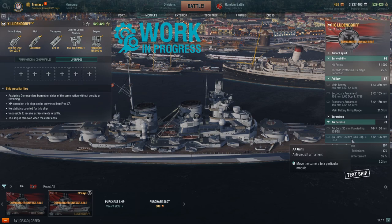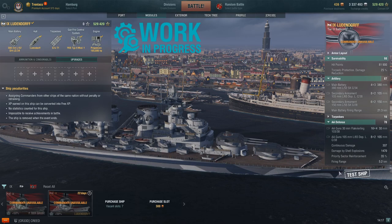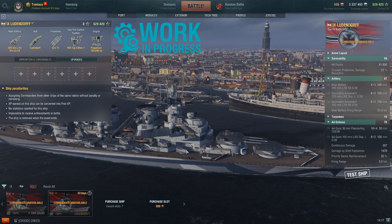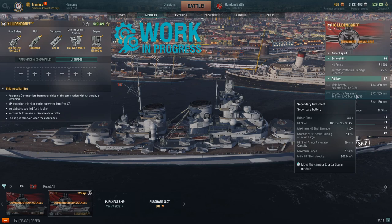Defense-wise, we have 16 times four 30 millimeter guns. The 105 millimeter secondary guns are dual purpose, so not only are they secondary guns but also AA guns. Continuous AA damage is 307, damage by shell explosions is 1,470, priority sector reinforcement is 35%, and firing range is 5.2 kilometers.